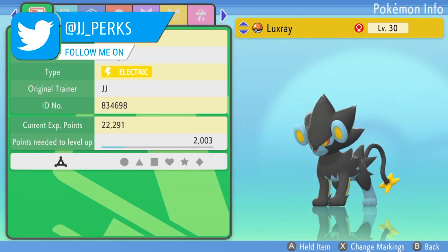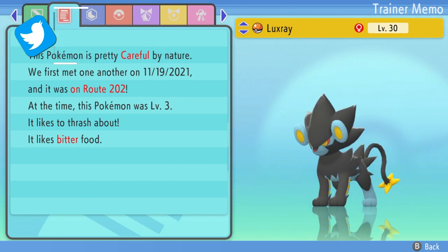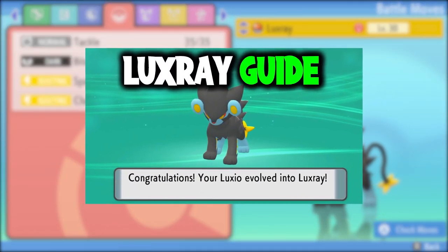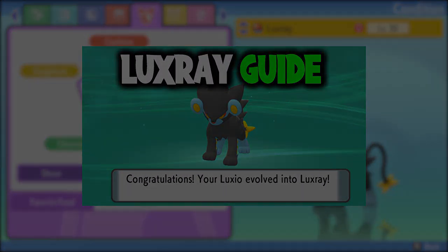Luxray is the fully evolved form of Shinx and is a fan favourite electric type Pokemon. So how do we get one? How's it going everyone? My name is JJ and in this video I'm going to be showing you how to get a Luxray in Pokemon Brilliant Diamond and Shining Pearl.